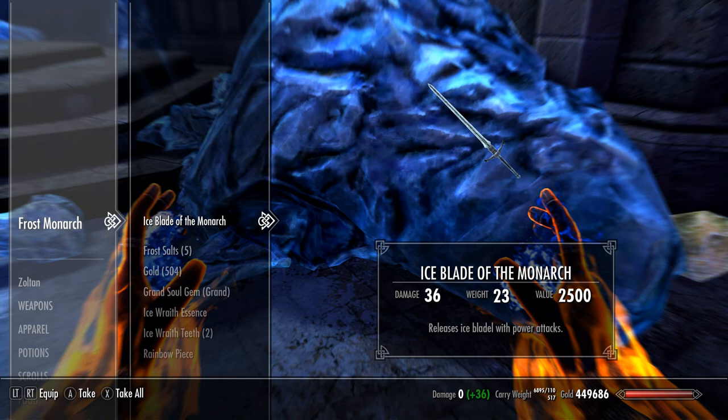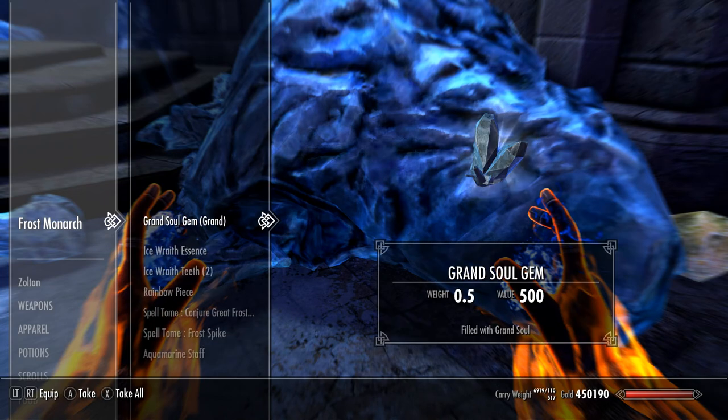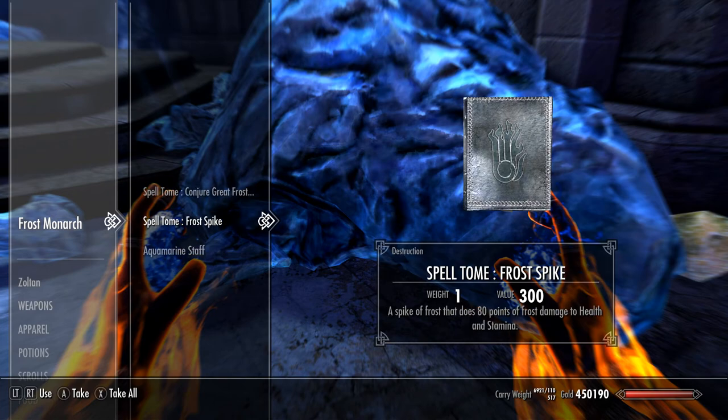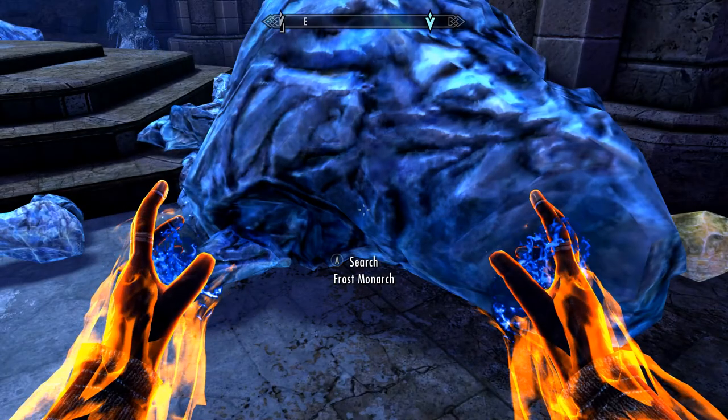Ice Blade of the Monarch — releases Ice Blade with power attacks. We can conjure that if we want to. Aquamarine Stab Ice Explosion. I'll probably sell that.